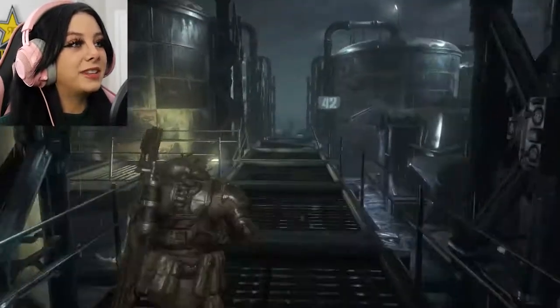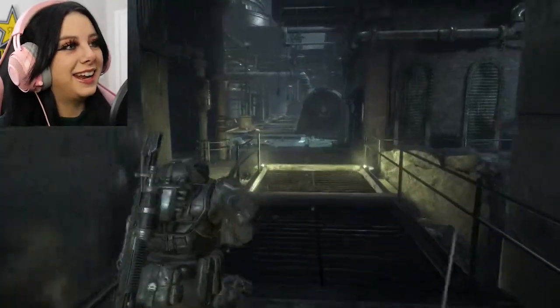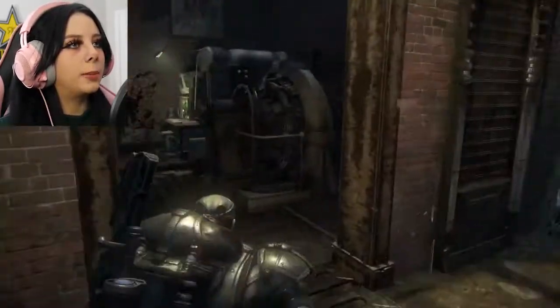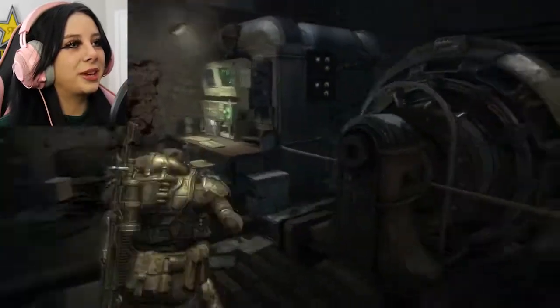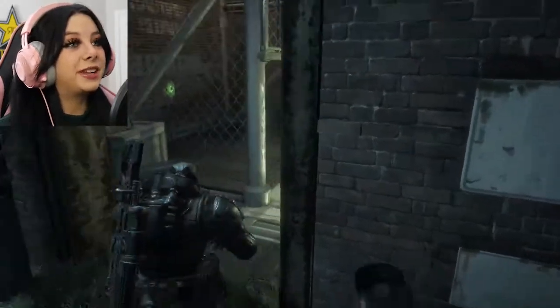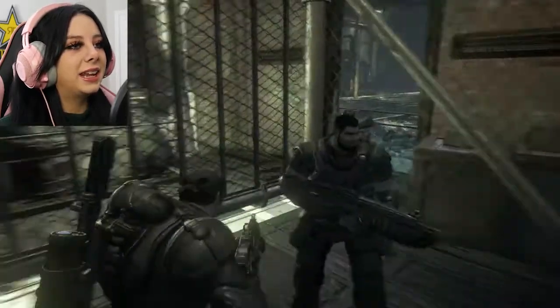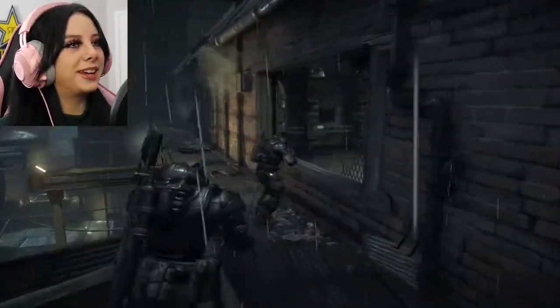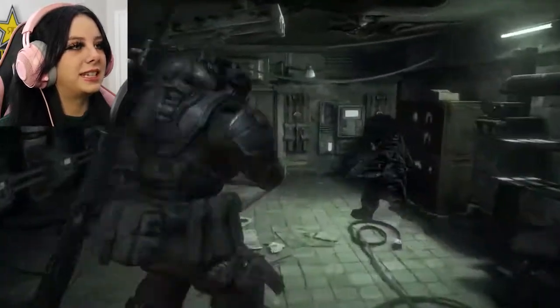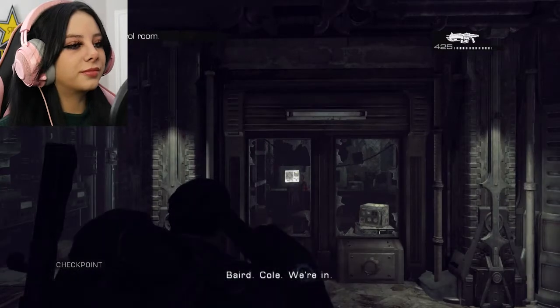Trying to find a way into this factory — definitely not going that way. I think we want to go this way. There's a button — we're going to press it. Now we can come in here, there's some ammo. We can press this button and up we go. Look at that broken window — that is our way into this emulsion facility!